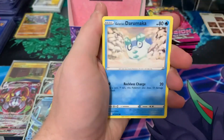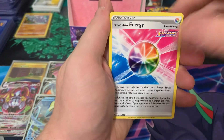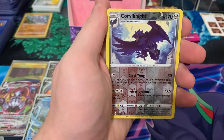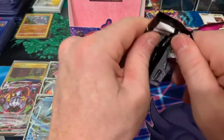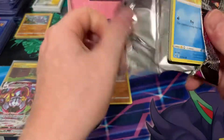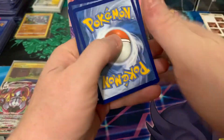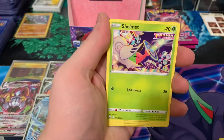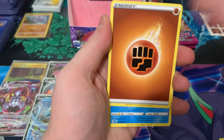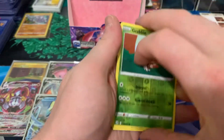Akihita, Rolycoly, Darumaka, Sizzlipede, Stufful, Energy, Bug Catcher, Fusion Energy, Turtonator, Cufant, and Talonflame. It's like they just blindfolded and cut cards. Shelmet, Sliggoo, Energy, Crabominable, Excadrill, Dubwool, Grubbin, and Electrode. Alright, so no luck yet for alt-arts.